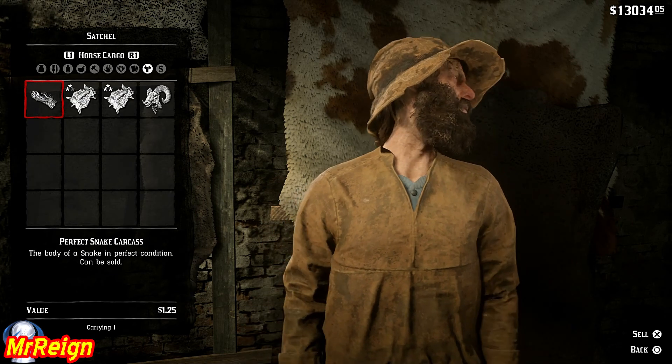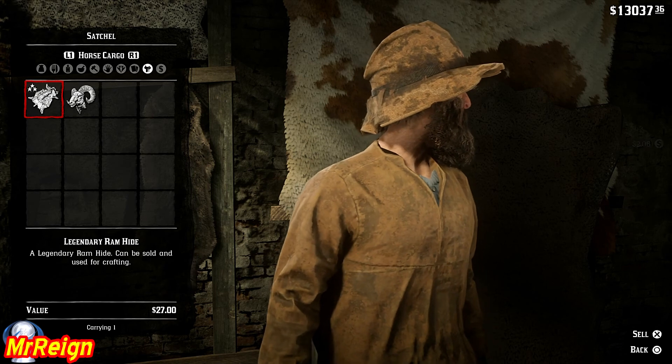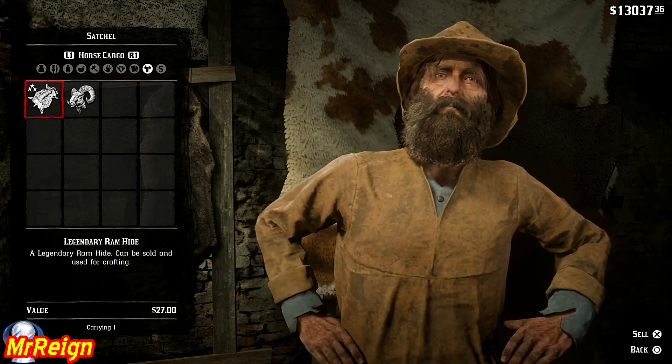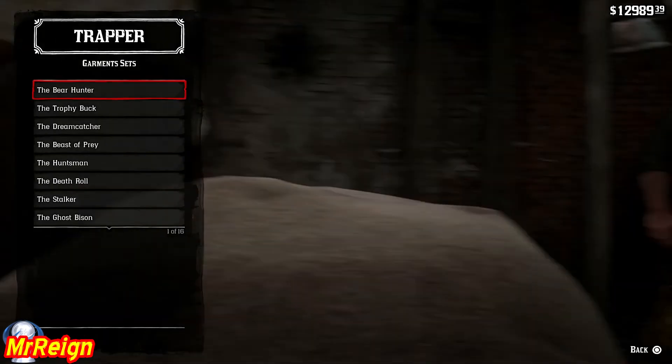At the trapper we're gonna sell our stuff as usual — second from the right is your horse cargo tab. There is the ram hide and carcass: fourteen dollars and twenty-seven dollars. From there we're gonna head to the stalker garment set.